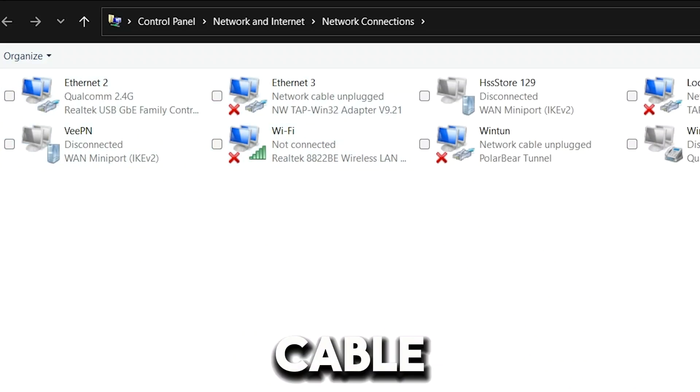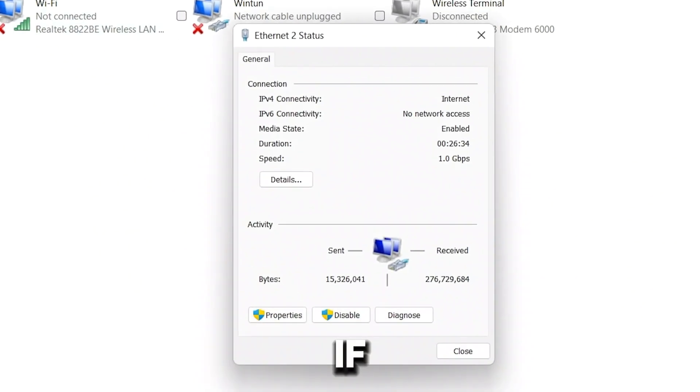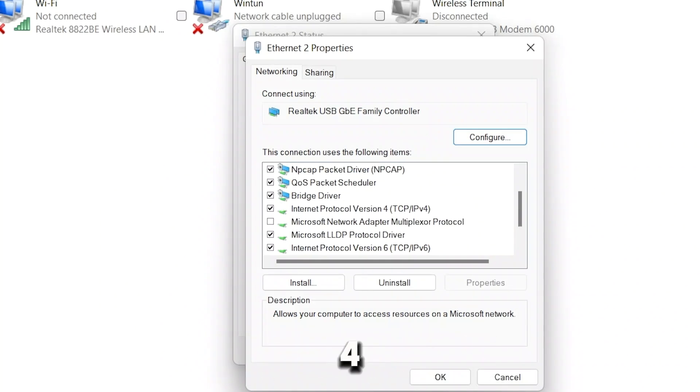I am using an Ethernet cable for best performance, so go ahead and click on the Ethernet option. If you're using Wi-Fi or a mobile hotspot, just go ahead and choose your Wi-Fi. Once you've clicked on that, go ahead and click on 'Properties.' Then look for 'IPv4' or 'Internet Protocol Version 4' and double-click on that.